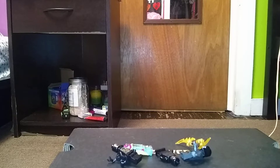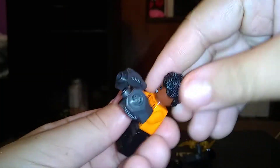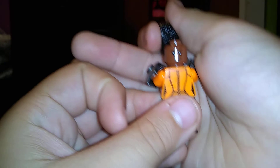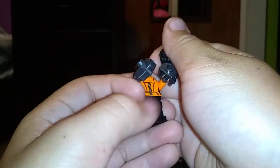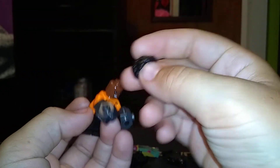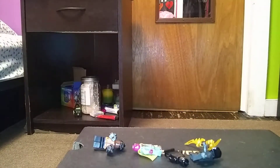Now the minifigures — the favourite part for every collector. Here's Shuri: she has a new hair mold, which is pretty good. Her back face has a smiley face and an angry face. She has awesome printing on the body, though no leg printing. The body is really good and the hair is super cool. I think her name is Shuri — comment below if I'm wrong.